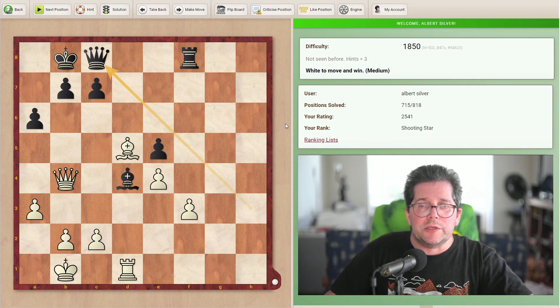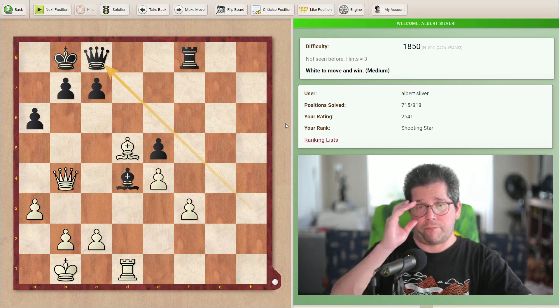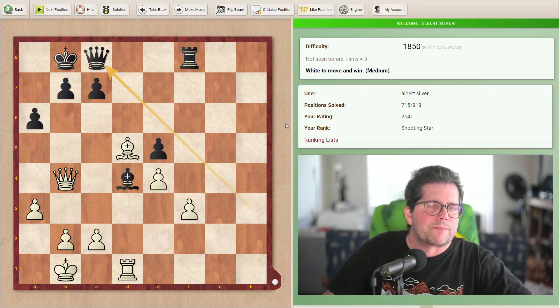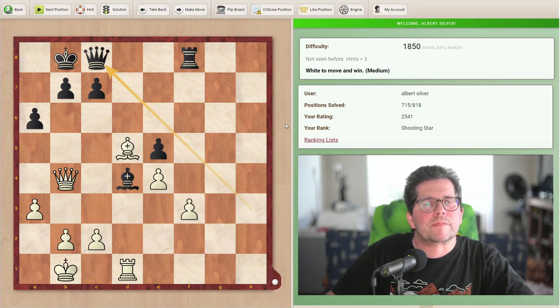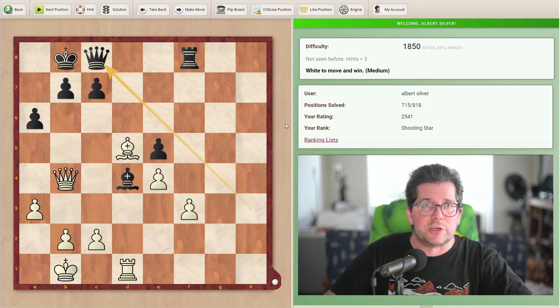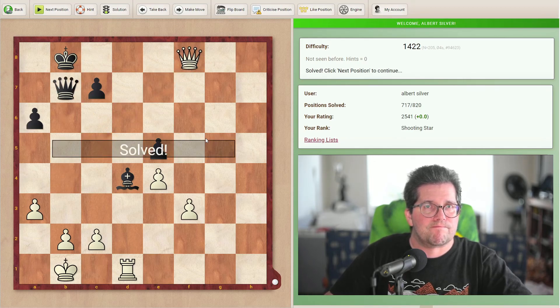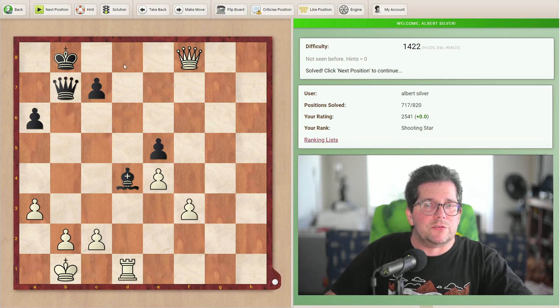Next position. White to move and win, medium difficulty, 1850. Yeah, that's an understatement. Feel free to spend a little time thinking about this — otherwise it's bishop b7. And let's go on to the next one.